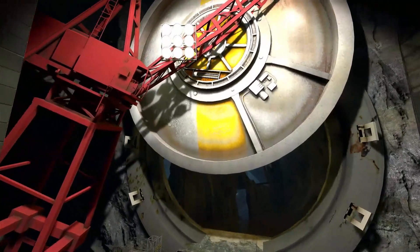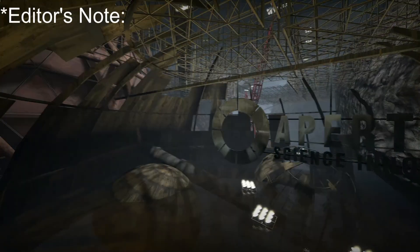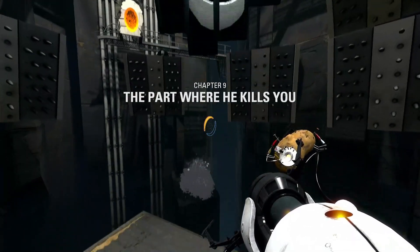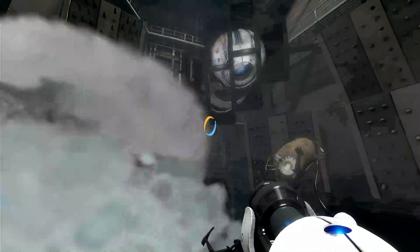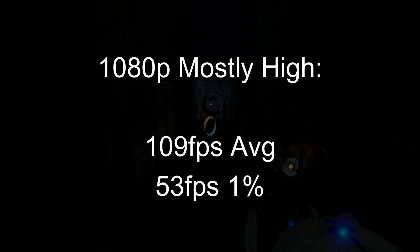Portal 2 also gave this card an impressive showing, being able to run at 1080p mostly high settings at 72 FPS in an intensive canned graphics benchmark. Quick editor's note: the Portal 2 benchmark featured in the video is not something that comes with the base game — I had to find it on the workshop. Just for fun, I also did a short playthrough of the first section of Chapter 7, and it crushed it, hitting over 100 FPS and only dipping below 60 with the larger set pieces.